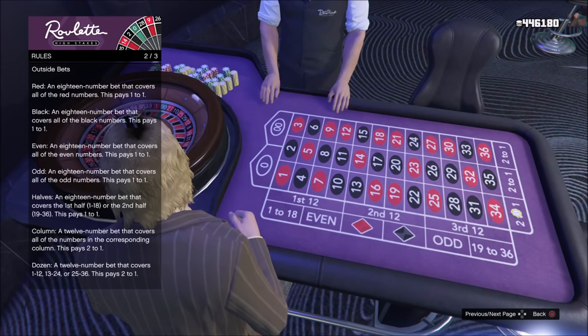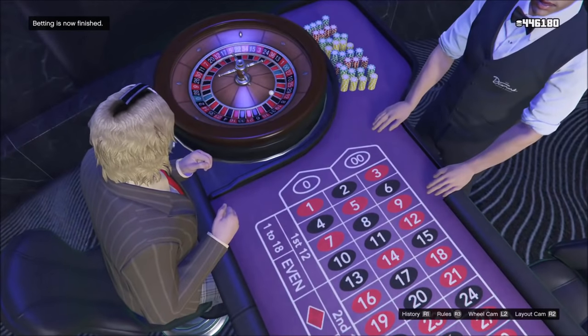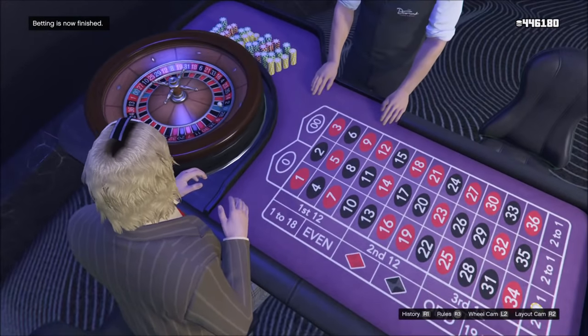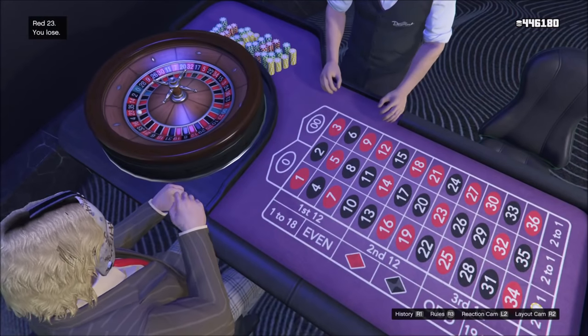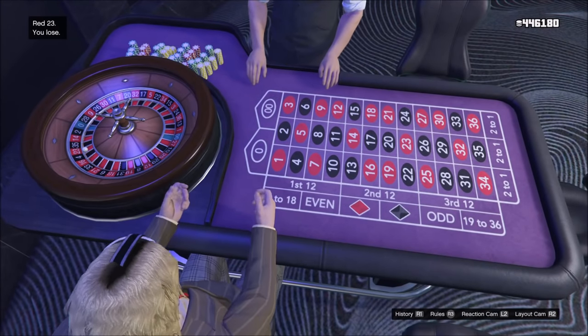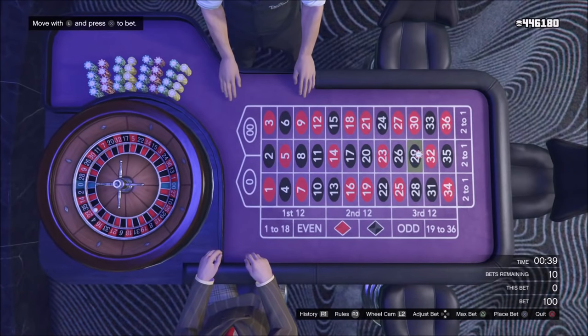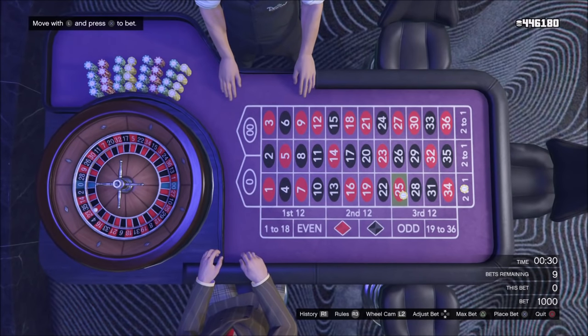A 2-number bet pays 17 to 1, with a probability of 2 in 38. A 3-number bet pays 11 to 1, and a 6-number bet pays 5 to 1. While these rewards are much greater than just betting on red or black, the risk is higher. You've got to ask yourself how many times am I going to lose before I win, because oftentimes it's not going to pay off. It's stacked against you, and the house has an advantage. You can make up to 10 bets in roulette, so you can bet a little on a lower-probability one and higher on a better-probability one, giving yourself multiple chances to win some money back.